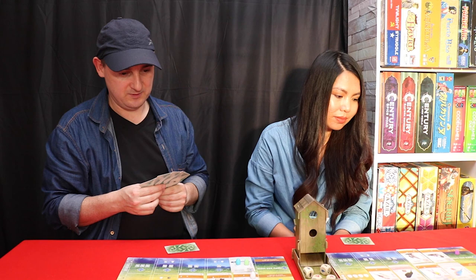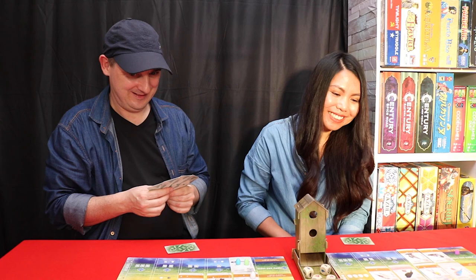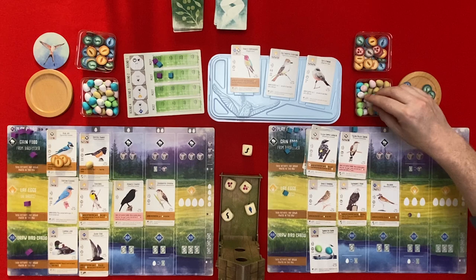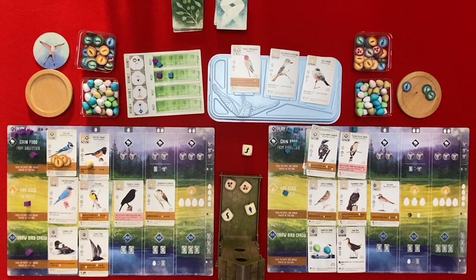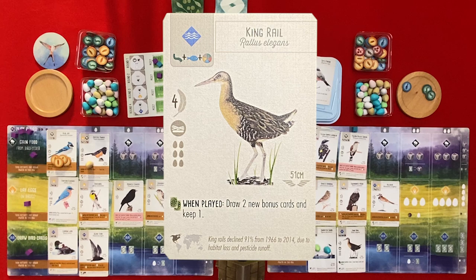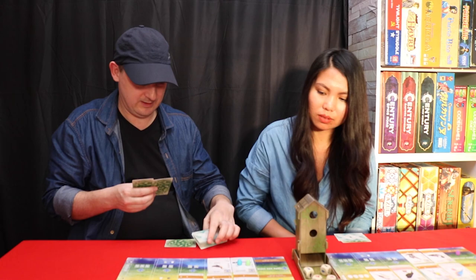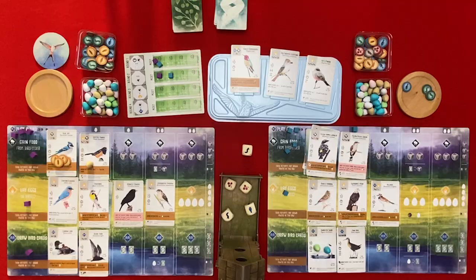Maybe I should give you some eggs - would you like some? I've given you eggs twice now. I'm going to play a bird here costing one egg, which I'll take from here, and play it down in the wetlands. It's the King Rail - when played, draw two new bonus cards and keep one. I get two new bonus cards and I'm going to keep this bonus and get rid of that one.